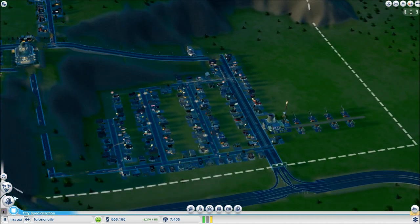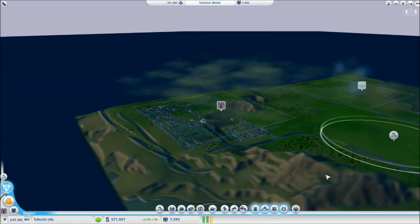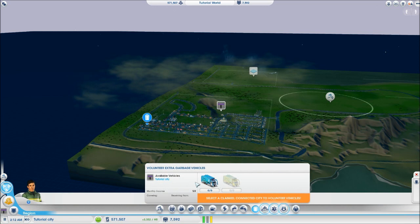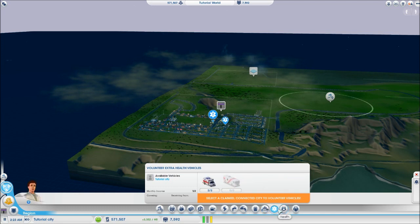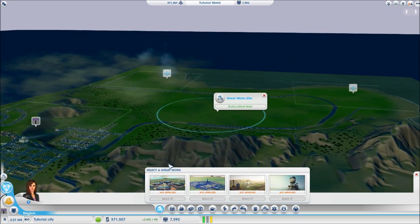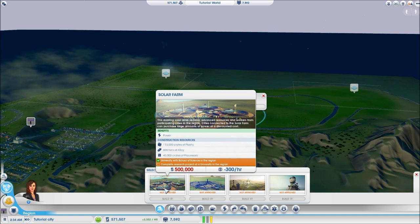Now let's go to the region view. You can look around and see the other cities in the region. You also have the option to send vehicles and services from one city to another. If you're short on garbage collection, another city might help out, or you can pay for water, electricity, and other utilities if someone has excess. You can send fire, health, and police support across cities too. Great works are really expensive but if you're working with friends you can all contribute, though one mayor will need to front the cost.